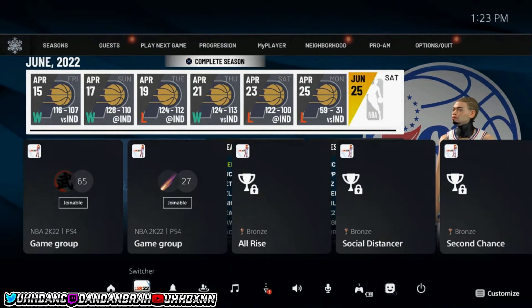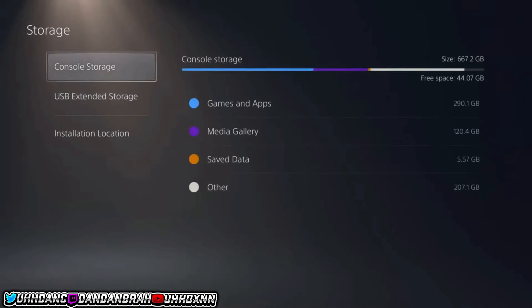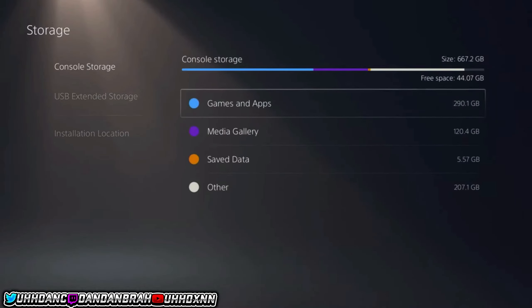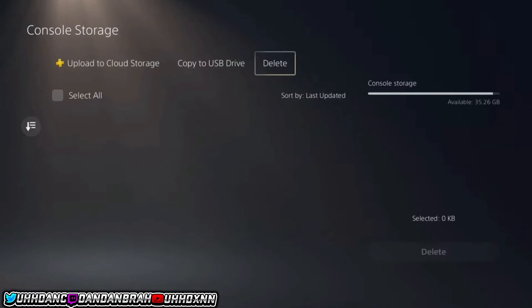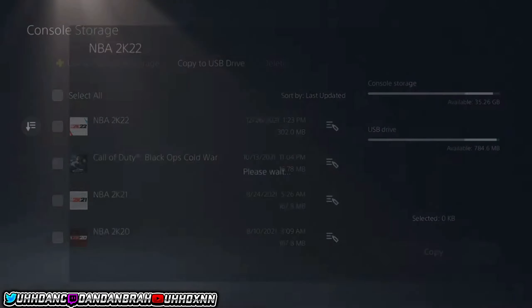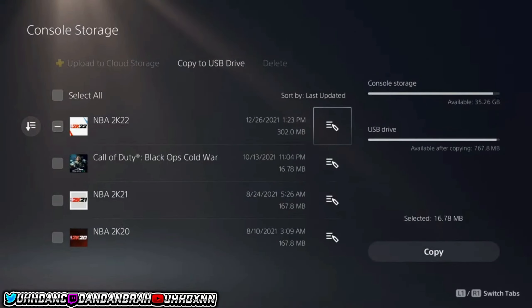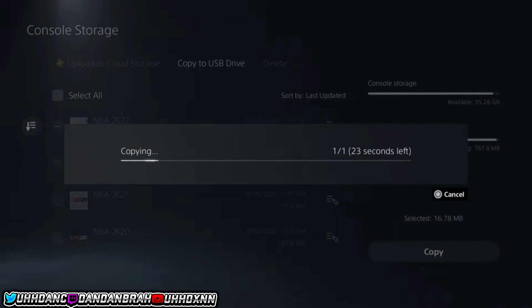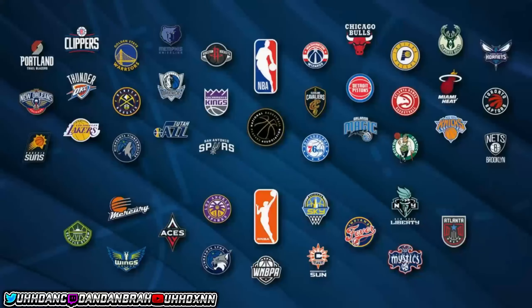Before you end the current season, go to your PlayStation settings, go down to Storage, click Console Storage, go to Save Data, and hit PS4 Games. From here, either upload to cloud storage or copy to your USB — both work the same way. In this case we're copying to USB, so click on NBA 2K22, click on your most recent save file, hit OK, and that will copy your save data to the USB.